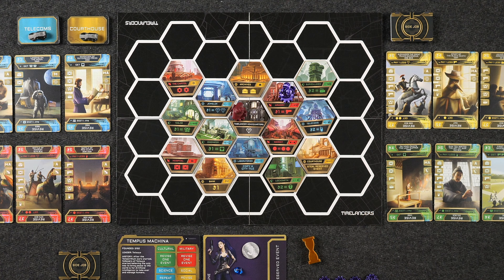On your turn you spend three movement points split between the map and your time machine. Once you've taken all your movement, your turn ends and you refill the event displays. Once everyone has taken a turn the round ends, and you place the enforcers onto their next locations, revealing a new card for the following round. For example, the telecoms and courthouse tiles would be the next enforcer locations — so you know exactly where to avoid.